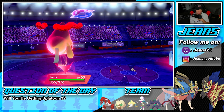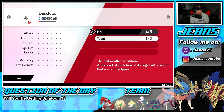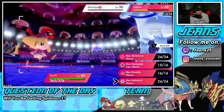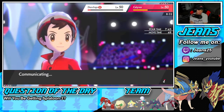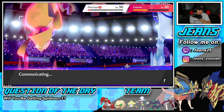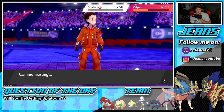No more Trick Room. That Dusclops is Taunted. We do go first here. How many turns left in Taunt — it's one. He could Guard this turn and try to go for Trick Room next turn, but I'm not going to allow him to get off Trick Room at all. I think we just go through another Steel Spike, take a defense boost, and chip up some damage here. Let's get it, Jirachi — this battle is going to come down to the wire.